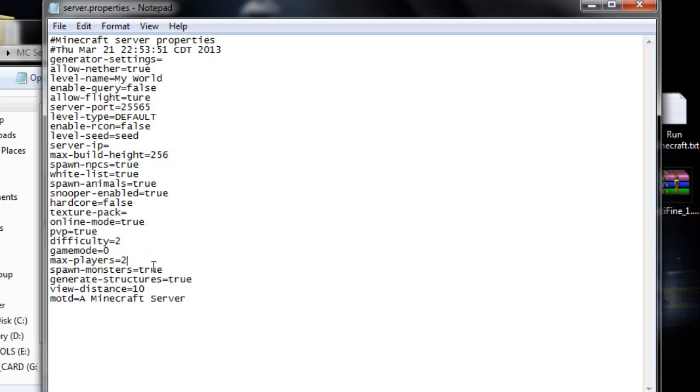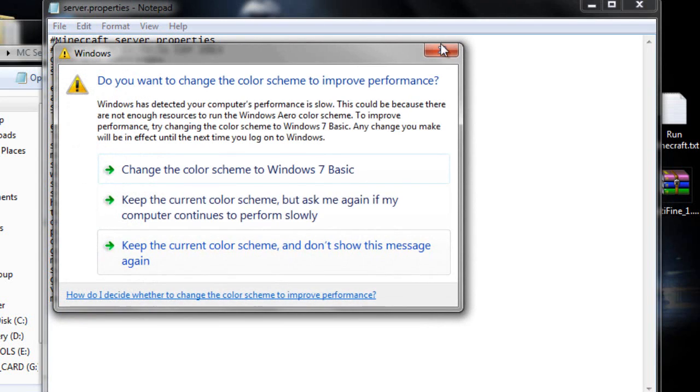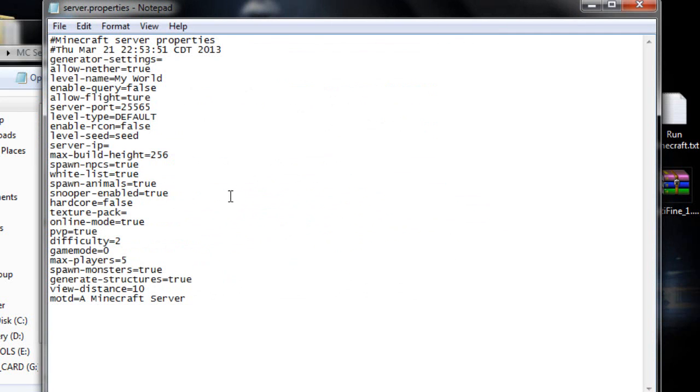Max players is however many you want — I'll set it to around five. Spawn monsters covers zombies, creepers, and anything like that. Generate structures includes villages, temples, and similar. View distance you can leave at ten, or set to five for less lag — I'll leave it at ten.